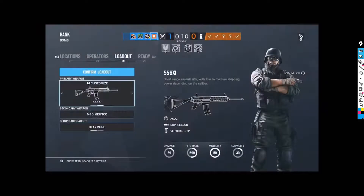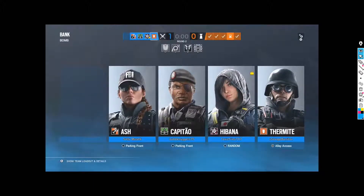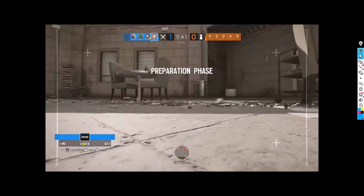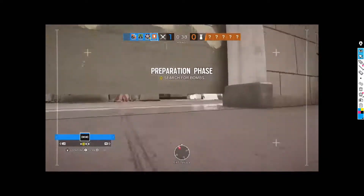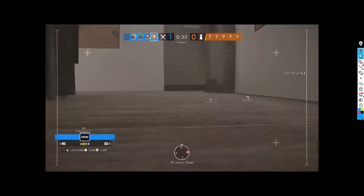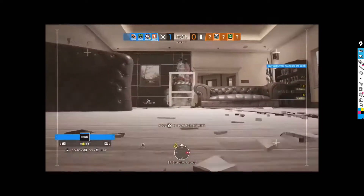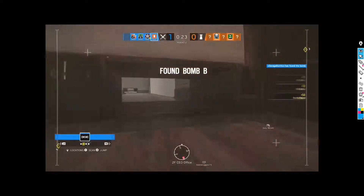We're going to go Thermite, which is good. They're probably going to go either Archives or CEO. Any of the other sites on Bank in particular are great for Thermite — you should ideally have a Thermite every time you attack a site on Bank. He is very, very good on this map, and it's not as site-dependent for him as it is on other maps. We're looking to drone in, find out where they are, and get out. We know they're in the CEO, so we should just take our drone out.